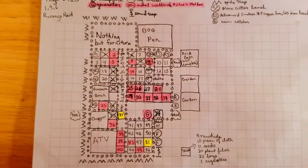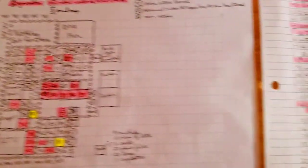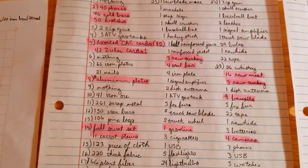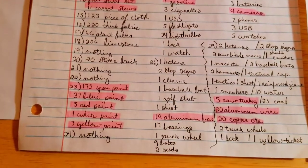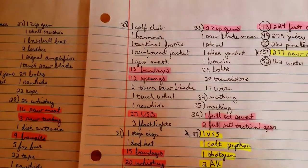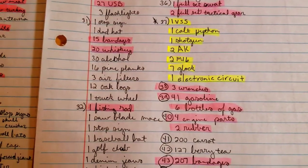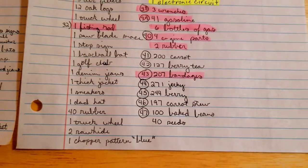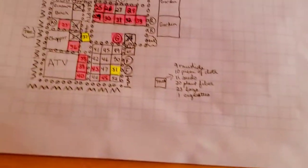Here's my map — sorry for the bad handwriting, hopefully you can read it. And now for the loot tables. I highlighted everything in pink that I found of interest. Here is everything that's in every single box. This took a long time to put together, so I hope it was helpful. You can pause or rewind, and if you have any questions, feel free to put a message in the comments and I'll answer you.